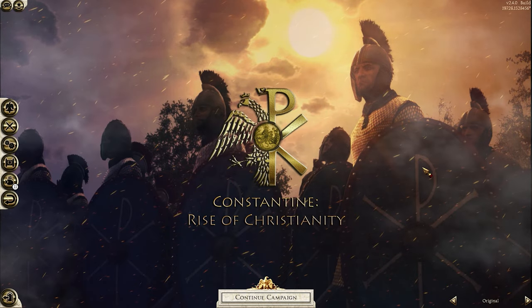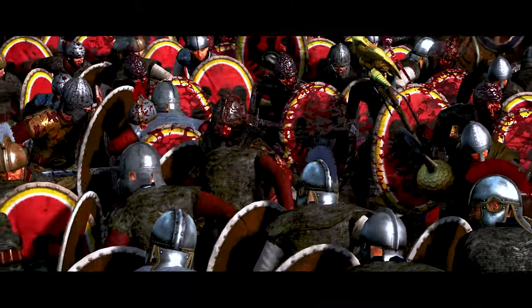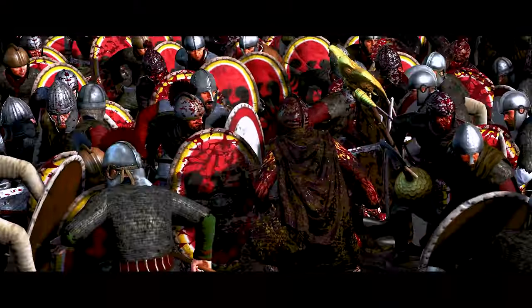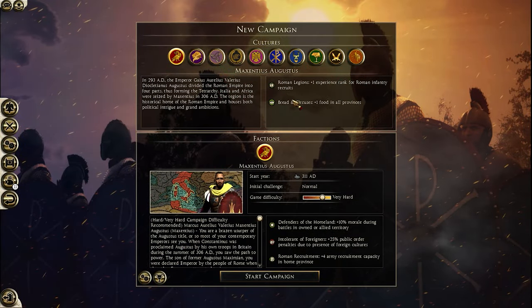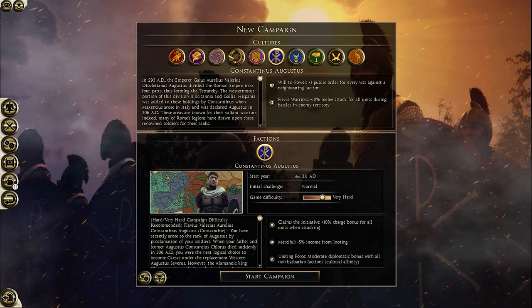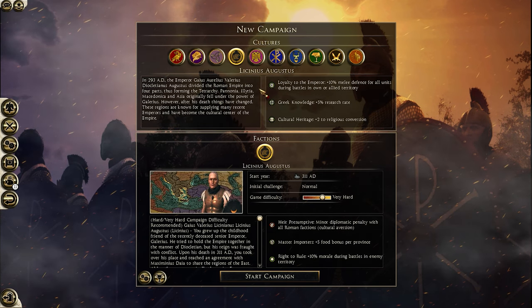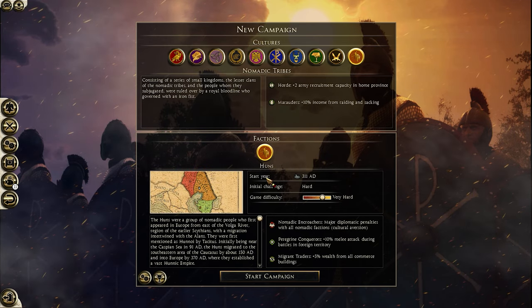Constantine: Rise of Christianity is an overhaul mod set in 311 AD, where the death of the Roman Emperor Diocletian has plunged the empire into chaos. As the player, you are given the choice to choose from a selection of 13 factions, 4 of them being the Roman factions of the civil war, and others such as the Huns.